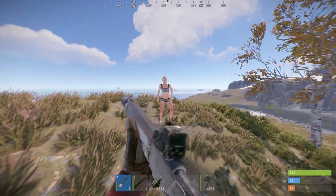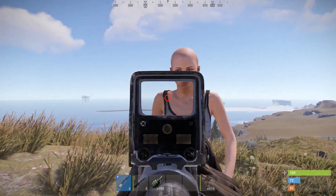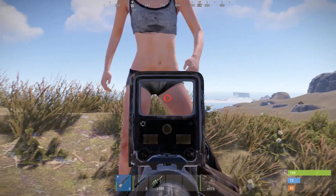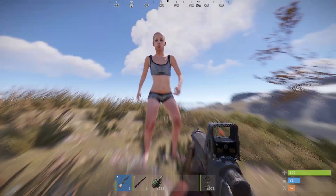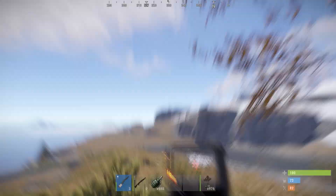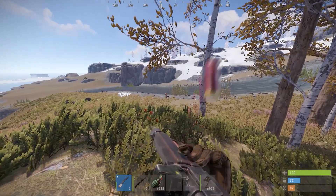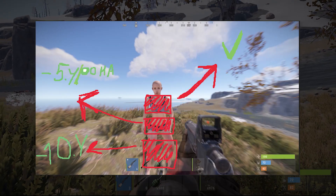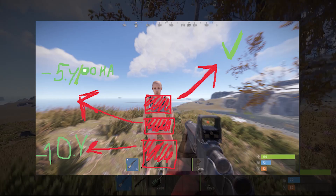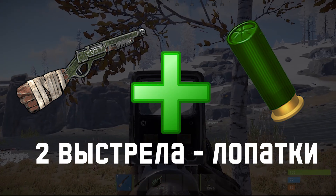Объясню. Если вы попадаете выше плеч либо немножко ниже — это будет 100% ваншот. Если вы попадаете чётко в туловище, в живот либо ниже — это уже не ваншот. А если вы попадёте в ноги или в руки, то вероятность урона снижается, и у соперника останется примерно 5–10 HP. На бумаге эта схема выглядит так — я не художник, но нарисовал понятно. Делаем вывод: двух выстрелов нам вполне достаточно, чтобы положить кого-то на лопатки.